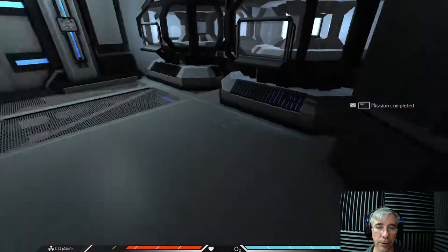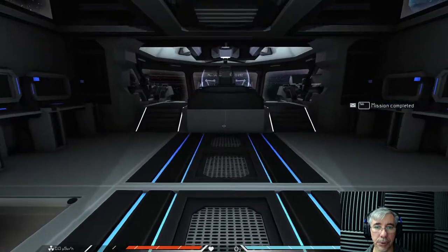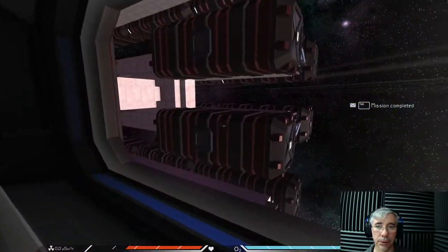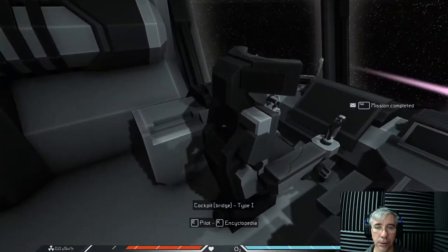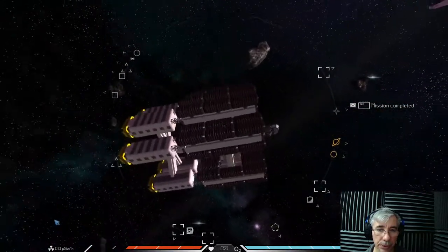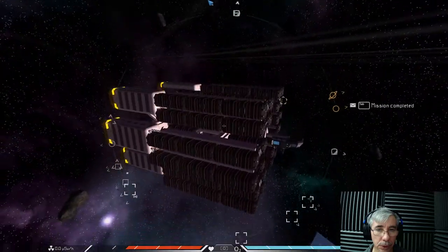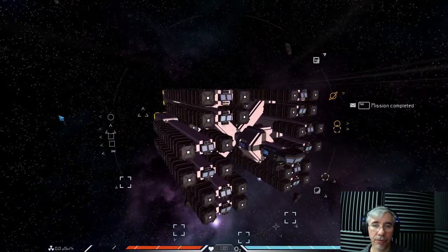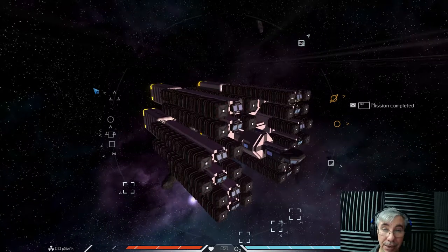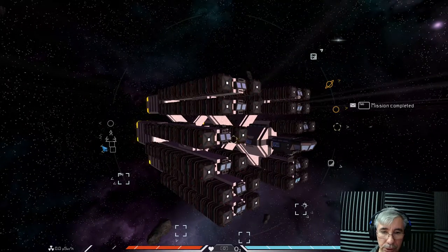Here you can see where the containers are — these are large containers, and it has these arms that hold the containers. It has six of these arms. From the bridge you can see the arms clearly. In four of the arms it has 11 large containers each.